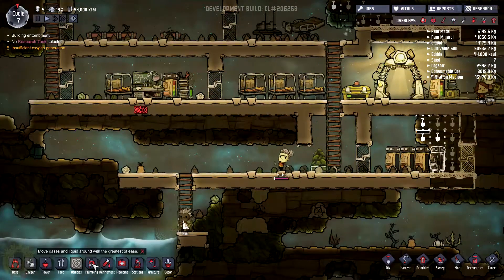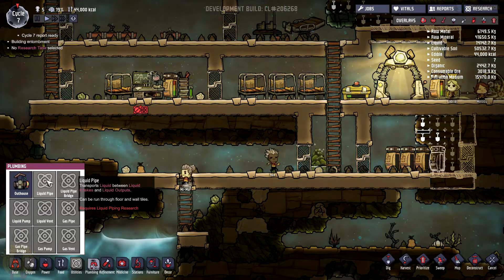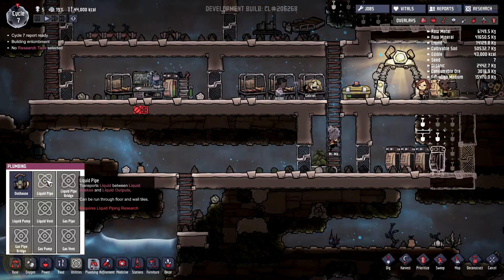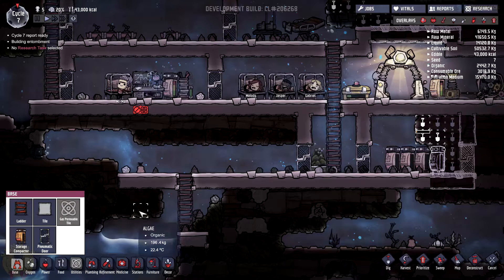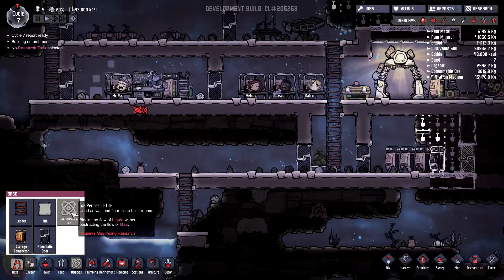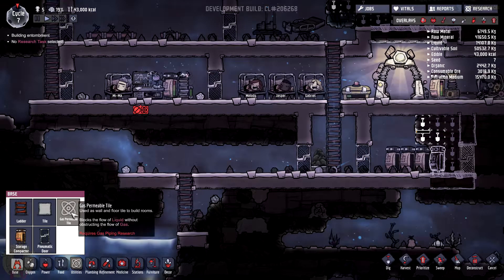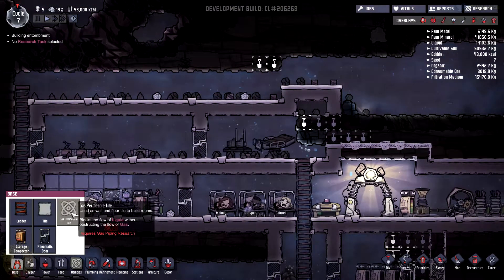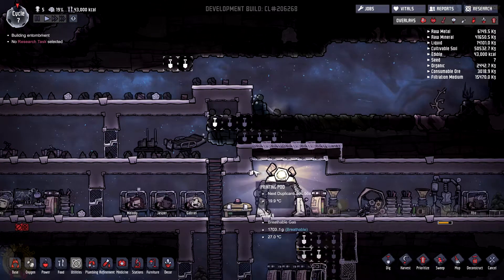I need to take a look at the pipe so I can see what I can do with it. Liquid pipe. Can we make some kind of water reserve or something? Time to sleep. So we could maybe use that to make the vent and maybe distribute the oxygen a bit more evenly.